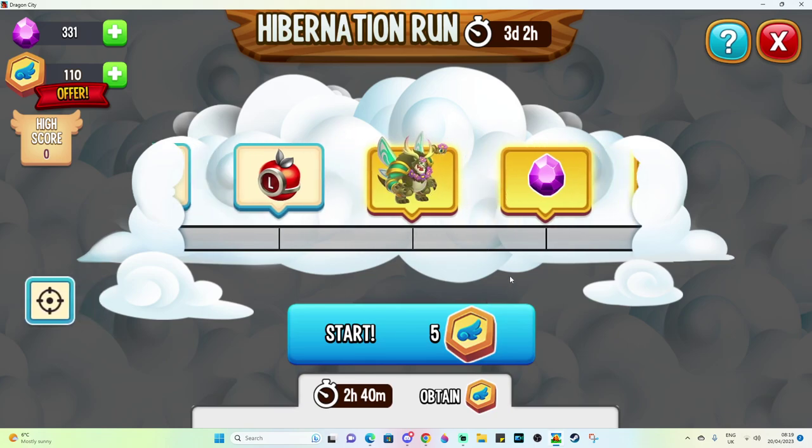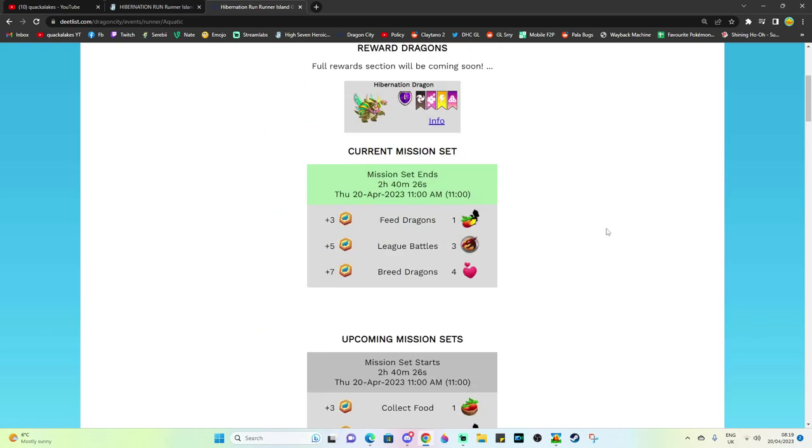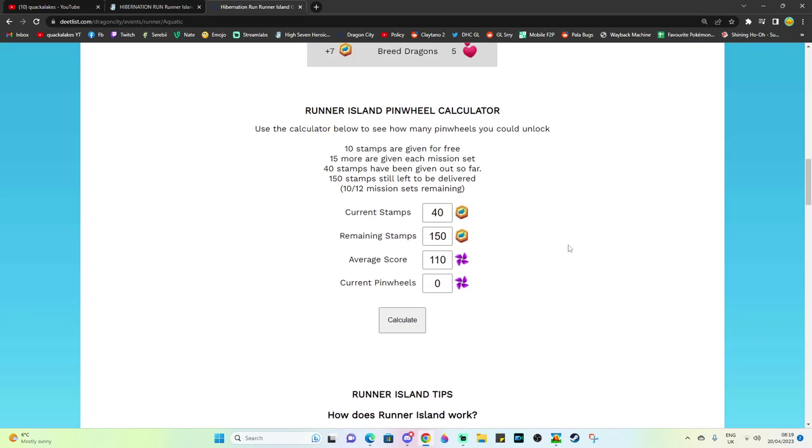One thing that I do want to show you — I have shown this before, but it is a very useful tool — this is actually on the DeepList website. If you go to the event page for this event, this is the runner event island, and you scroll down a little bit, you'll see this runner island pinwheel calculator. People always ask: can I do this with my pinwheels? Can I finish off this event? Well, you can just put this into this calculator right here.